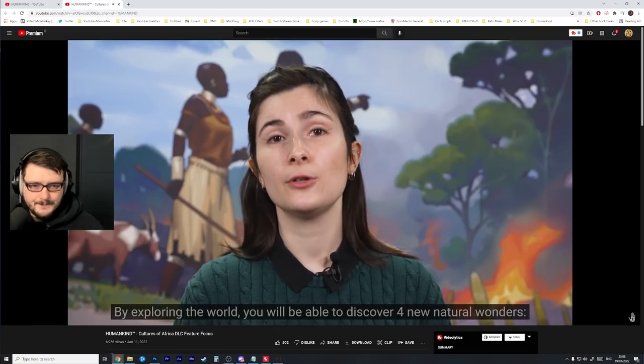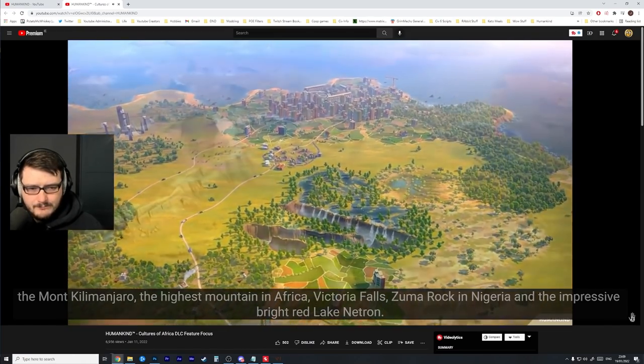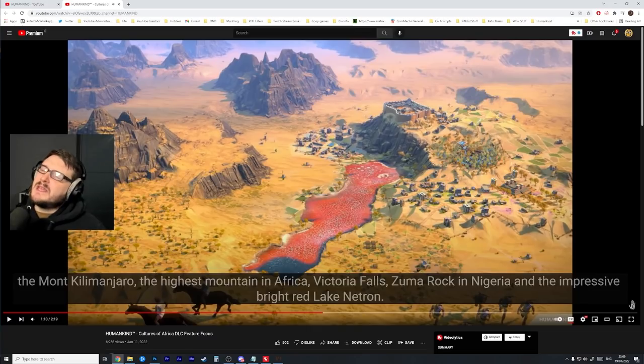By exploring the world you'll be able to discover four new natural wonders in Africa: Mount Kilimanjaro, Victoria Falls, Zuma Rock in Nigeria, and the impressive bright-red Lake Natron. I like that, that's really cool. Now, a little bit of feedback to the Humankind developers — I think the one failing of natural wonders is they all do the same thing.